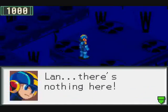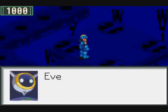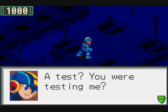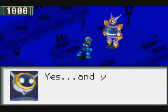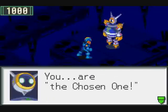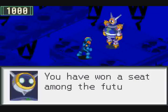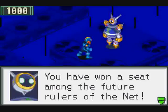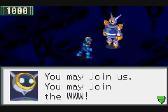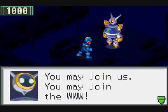'Lan, there's nothing here.' 'Well then, what was that final door thing all about?' 'Everything up till now has been a test.' 'A test? You were testing me?' 'Yes, and you have passed that test brilliantly. You are the chosen one.' 'The chosen one?' 'You have won a seat among the future rulers of the net. You may join us. You may join... The World 3.' Because it wasn't totally obvious this was a World 3 facility, what with all the W's and skulls.